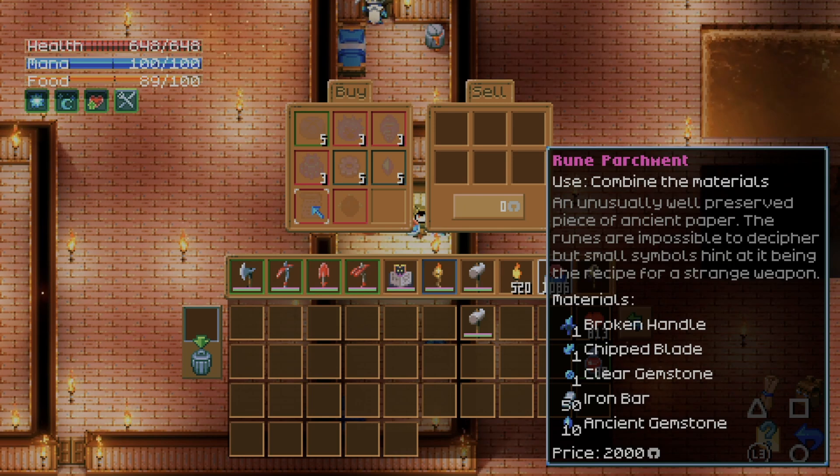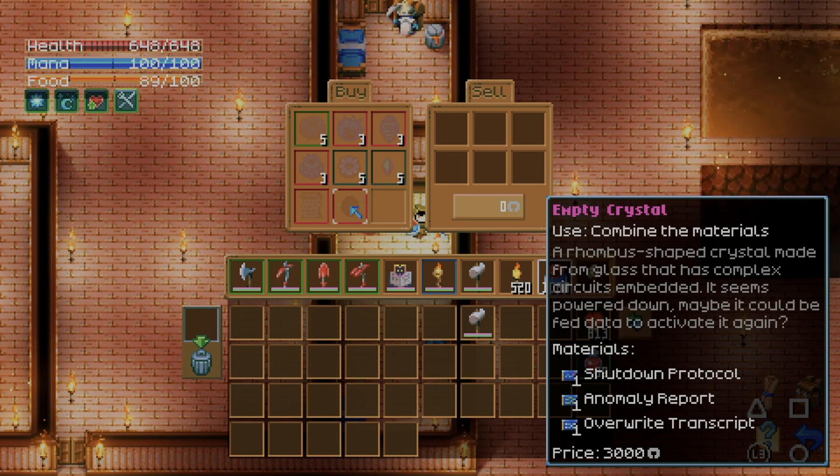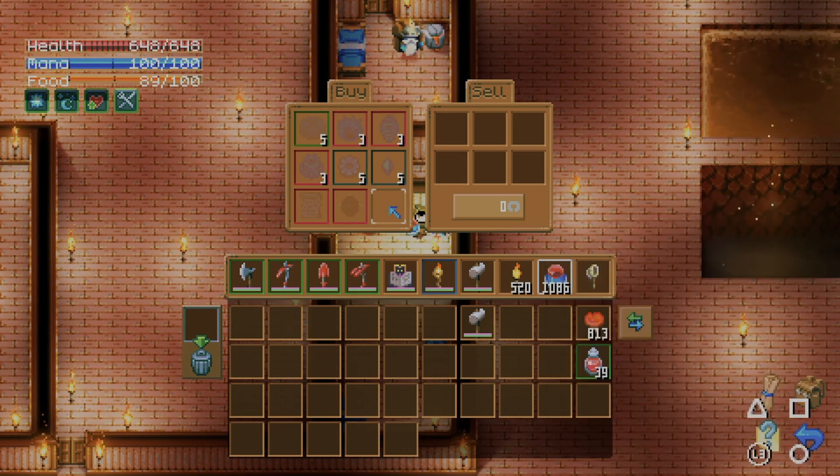It says: 'an unusually well-preserved piece of ancient paper, the runes are impossible to decipher, but small symbols hint at it being a recipe for a strange weapon.' You need the broken handle, the chipped blade, the clear gemstone, 50 iron bars, and 10 ancient gemstones. I have the iron bars and ancient gemstones, but I don't know where to get the broken handle, chipped blade, or clear gemstone. There's also another item for 3,000 — materials include shutdown protocol, anomaly report, overwrite transcript. It's described as a rhombus-shaped crystal made from glass with complex circuits embedded, possibly needing data to activate.